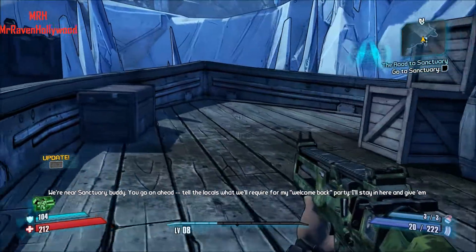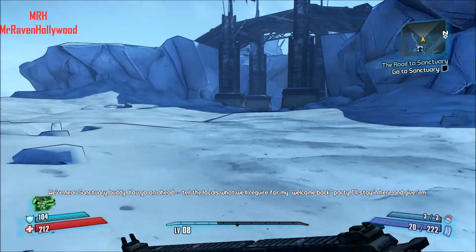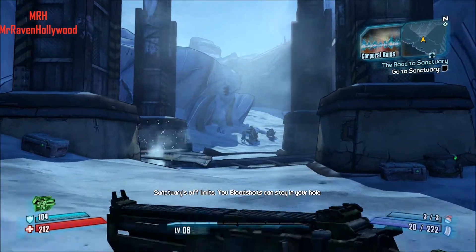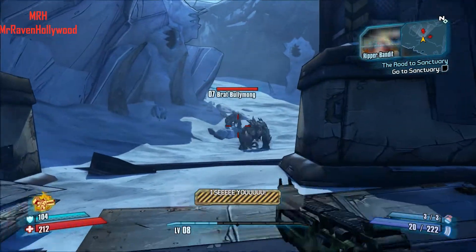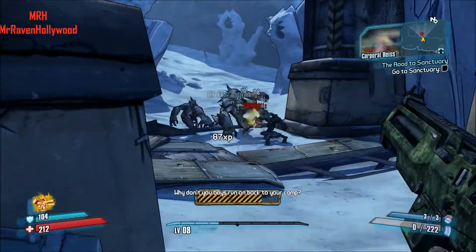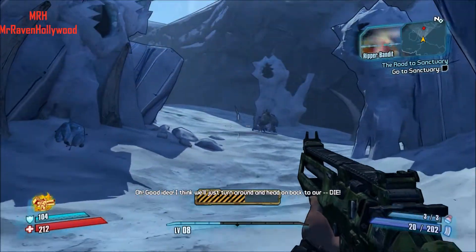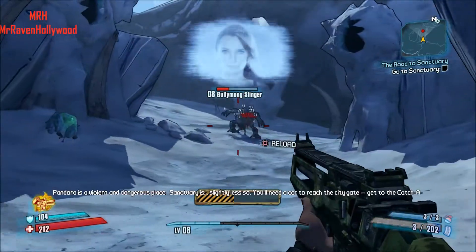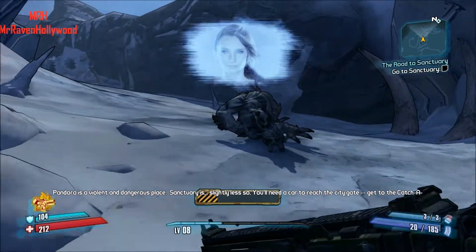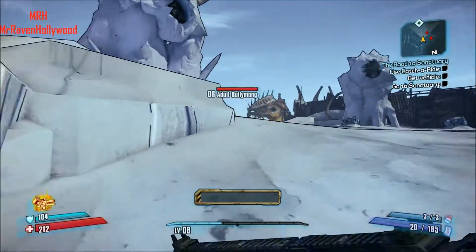We're near Sanctuary. NPC says: 'Buddy, you go on ahead and tell the locals what will be required for my welcome back.' Then another voice: 'Sanctuary is off limits — your Bloodshots can stay in your hole.' Oh, we're gonna get a car finally!